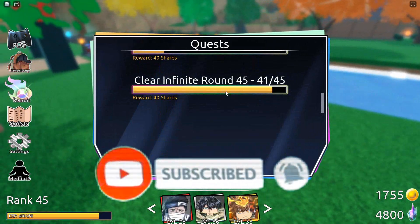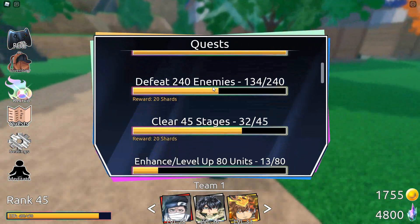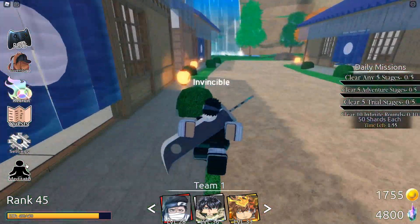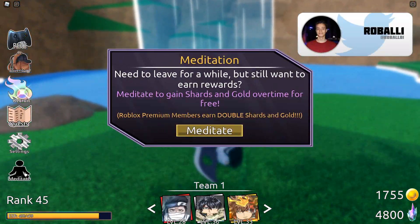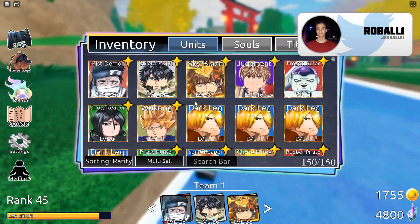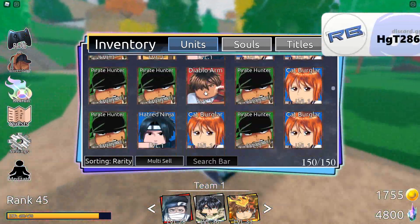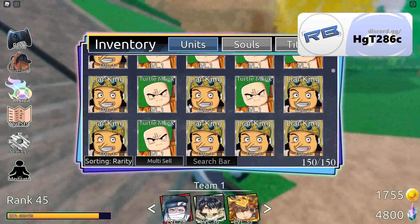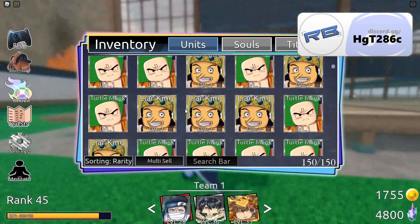There are quests — this is how you get shards in-game really easily and fast. There are a lot of starter quests that give free in-game shards, or you can just meditate if you want to go AFK. If you have a premium membership on Roblox you get double benefits. Then there's your inventory where you put all your characters. We also added multi-sell right before release, so there might be bugs with that.